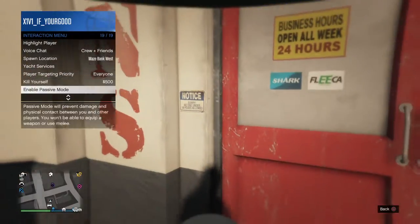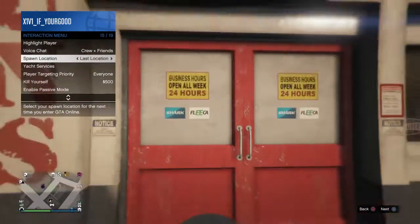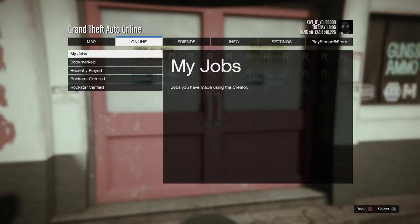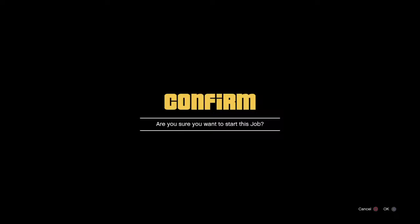Go to spawn location, last location. Press Options, go to Online, go to Jobs, Play Jobs, Rockstar Curated, Missions, Tighten Up — the job. I'll come back when we start it.